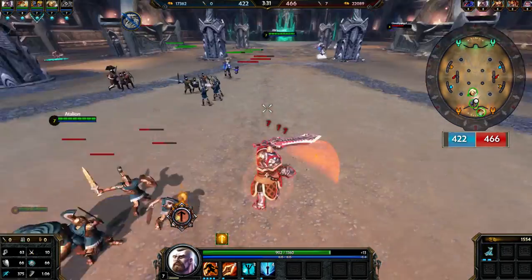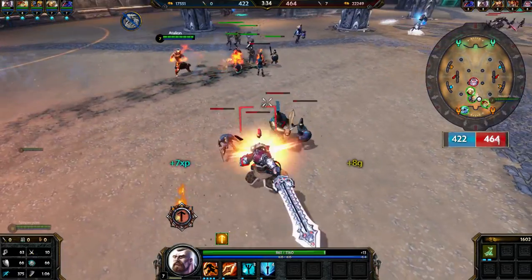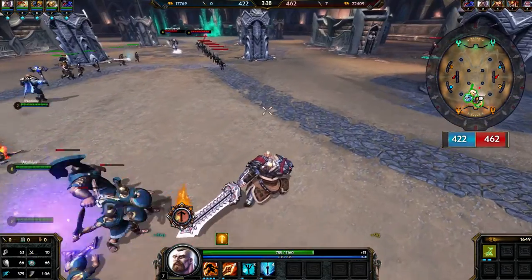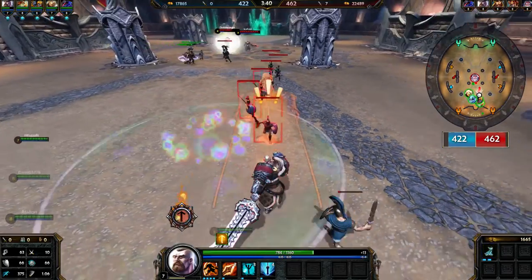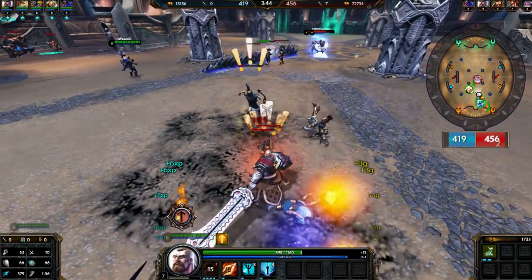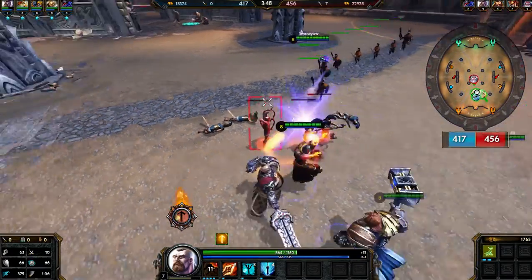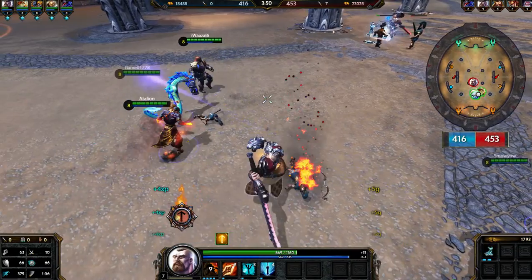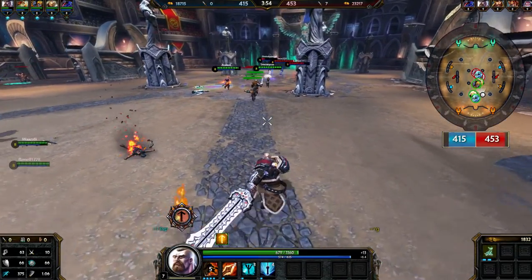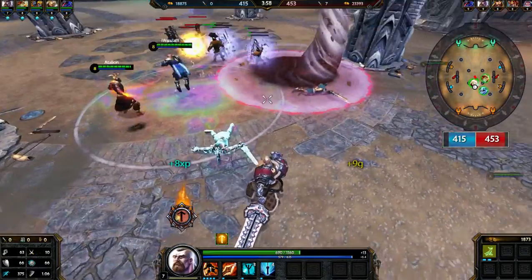I'm gonna show you the first ability now. I'm on Assault Stance. So I charge in front of me and I knock up all the enemies and minions in the lane. That's a pretty good ability in order to go into a teamfight. If you wanna go in a teamfight, that's the best ability you'll use to do that.